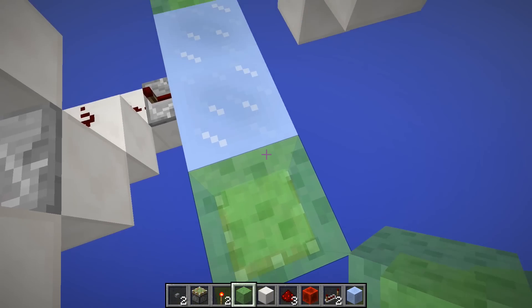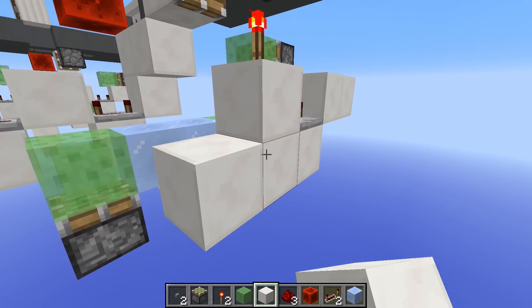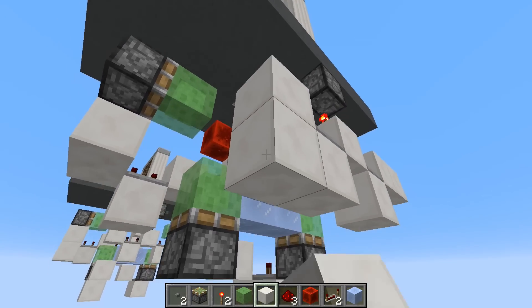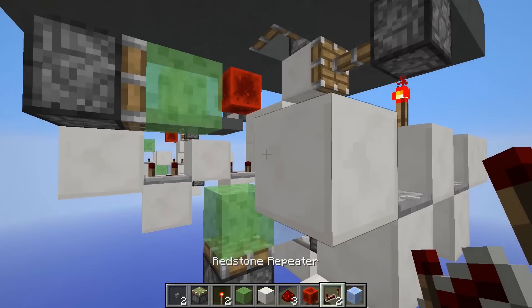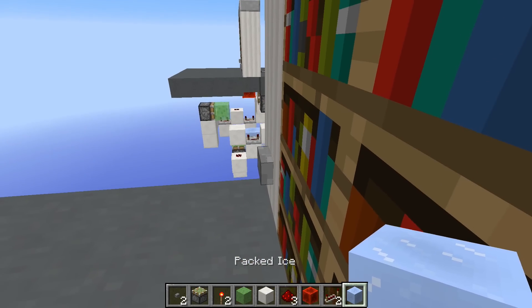Place a sticky piston with a slime block so you'll land back in here, hit the button, and get pushed back. To create the launch-up part, go to the other side of the torch, place another repeater on full delay, then place a block in front of it, redstone dust below, and another redstone repeater on full delay, and we should be good.